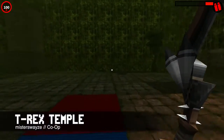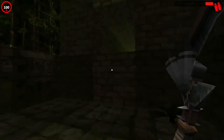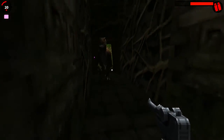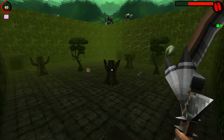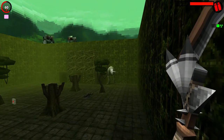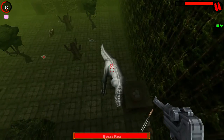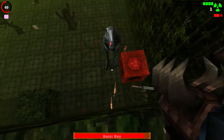This is the last co-op map of this video, and it's T-Rex Temple by Mr. Swayze. With our two rocking theme, we have a few of these temple maps but they are always fun to play. This one especially — it's like an actual temple. You have to avoid traps, solve puzzles, and there's a maze to discover. Oh, and of course, a T-Rex. You just have to find your way until you find the T-Rex, and there's a few surprises waiting after that.